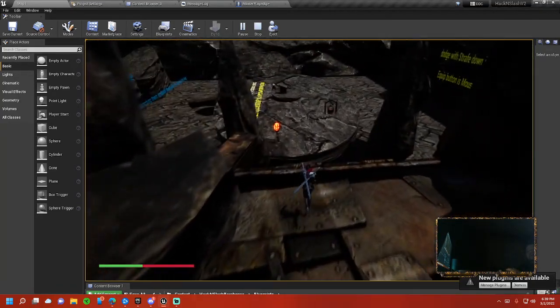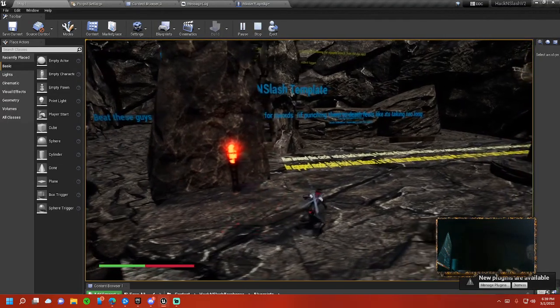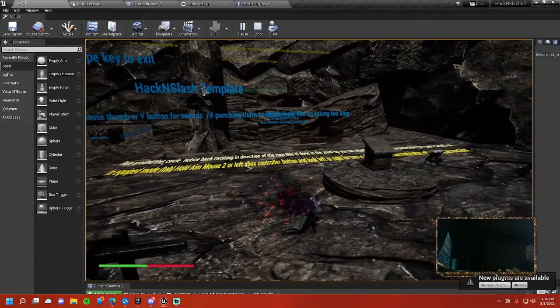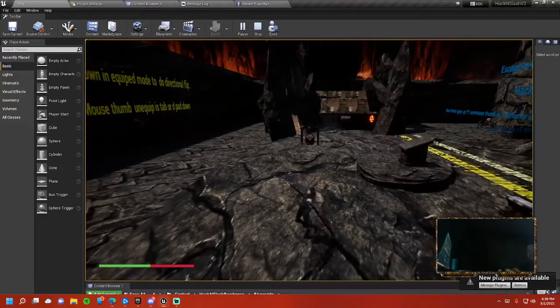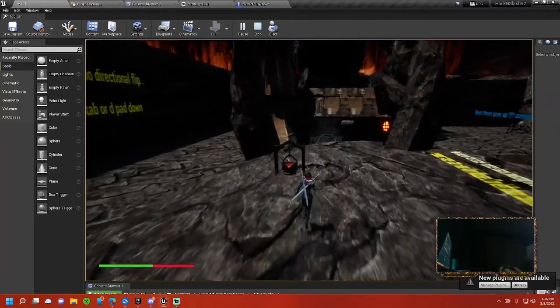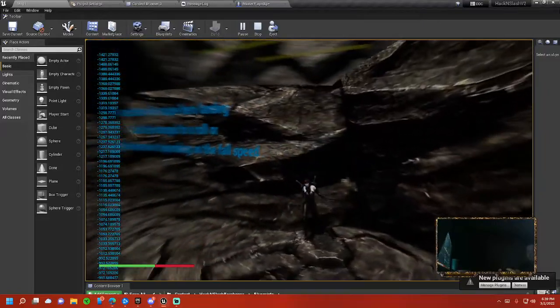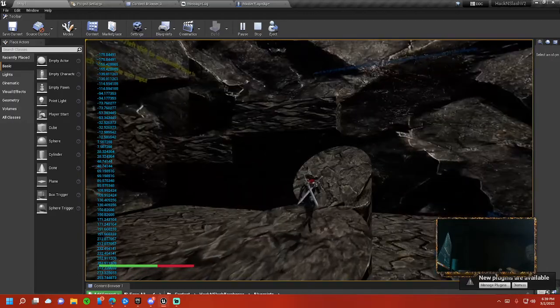We also have the ability to do AOE attacks. That attack right there was actually an AOE attack — it will attack everybody in a circle around you. You can't really tell right now because I have temporary animations, just trying to make do with what I've got.